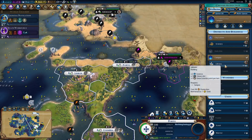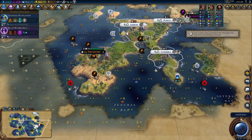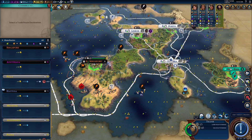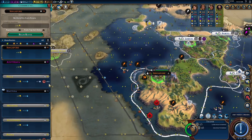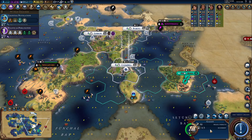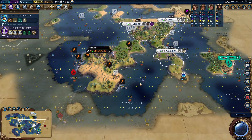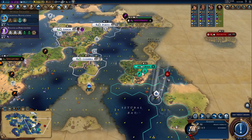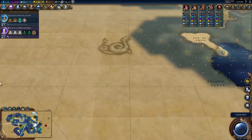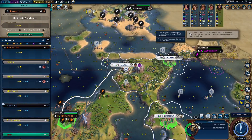Traders have historically been used as forward scouts for civilizations like the Mongols throughout history, as having people who know the area before sending in a force can help you avoid traps and learn the lay of the land. In Civilization VI it's definitely there in the game, and ironically, Mongolia makes the most use of this ability. Having an extra level of diplo visibility gives you an extra 3 combat strength, whereas Mongolia gets double that. The thing with traders is that they set up trading posts, giving an extra level of diplo visibility, and in the early game that's massive.